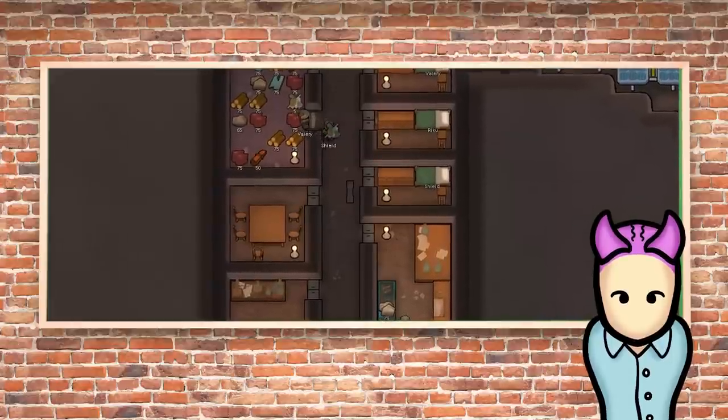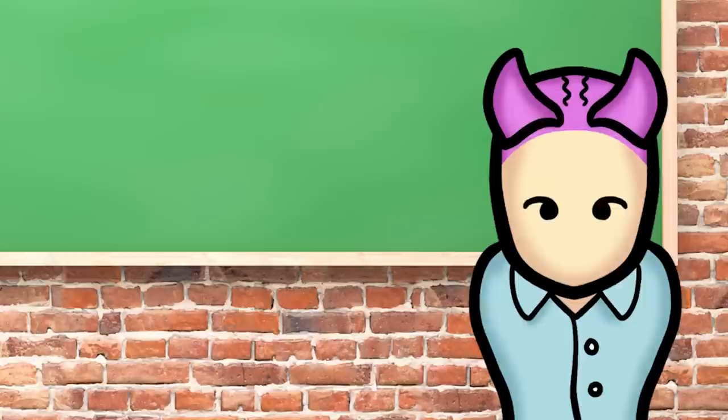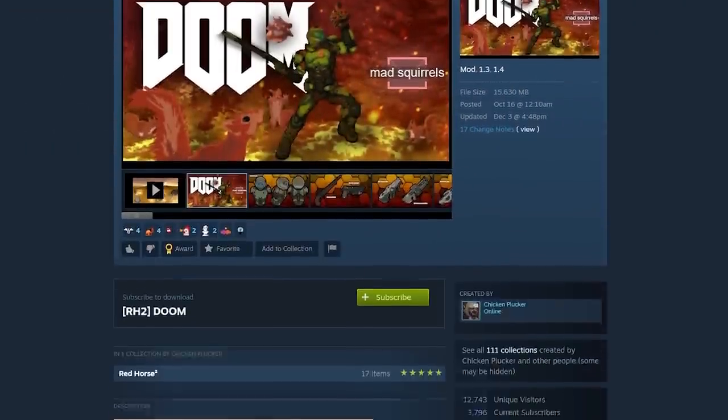So now you know you can grow super soldiers and even train them while they grow fast. What do you equip them with? Well, that's easy — Doom gear. Recently, Chicken Plucker updated his Doom mod.